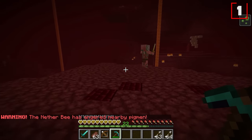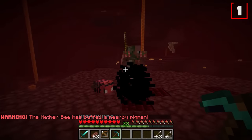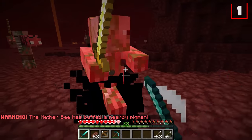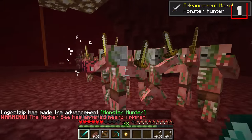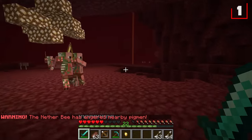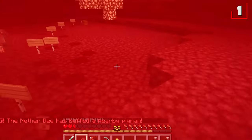More importantly, if the bee happens to be near any zombie pigmen, it has the ability to anger those zombie pigmen and make them angry at you. On top of that, it will make the closest zombie pigmen have extra strength, knockback resistance, health, and everything else. So as you can see, we're in some big trouble. This nether bee has 50 health, so you're gonna have to deal a lot of swipes at this guy if you even want a shot at surviving the onslaught.